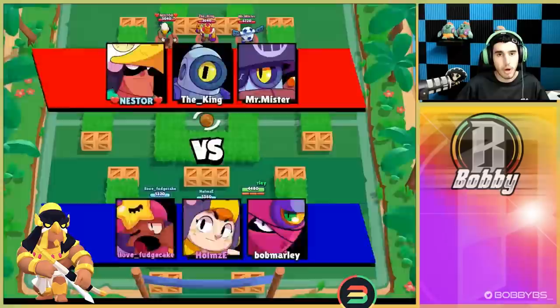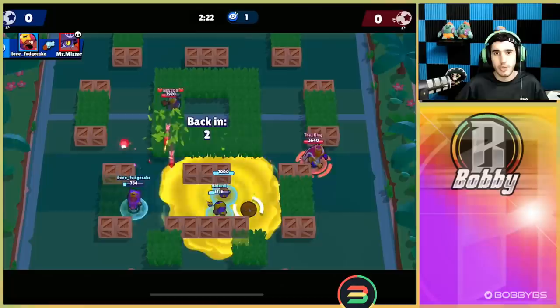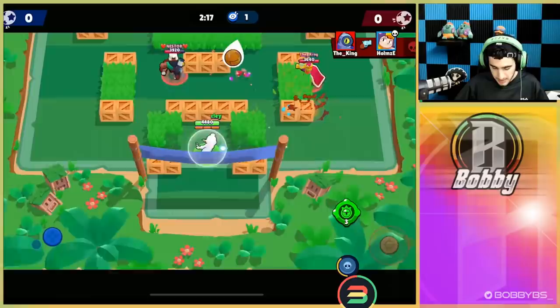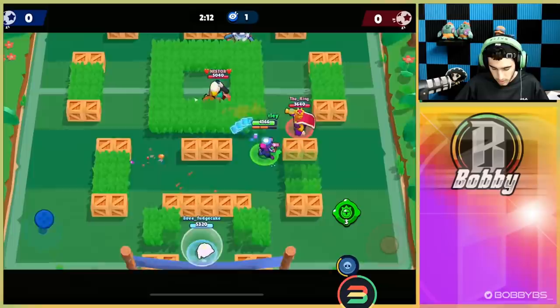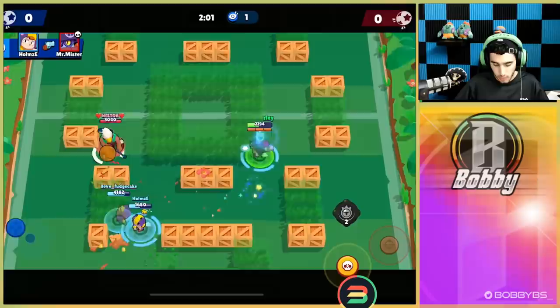Here we go into the next game going up against Bo, Rico, and Daryl. The Bo and the Daryl are definitely good matchups for Tara with a lot of shots you're able to hit. We are gonna go down straight away — Rico isn't really the greatest matchup and he kind of clipped us. We're gonna move up, try to avoid this Rico, able to get a couple shots off, and get that kill. We're going to use gadget right now since we had no clue where this Daryl was.